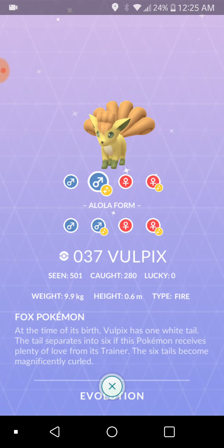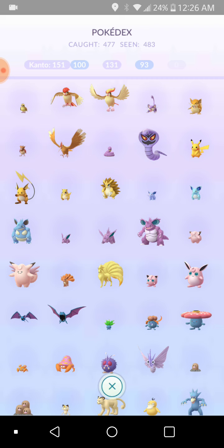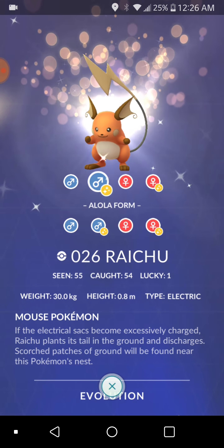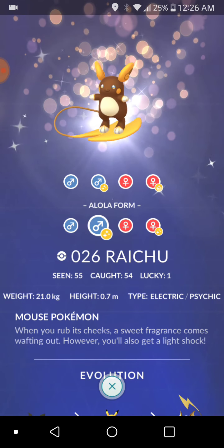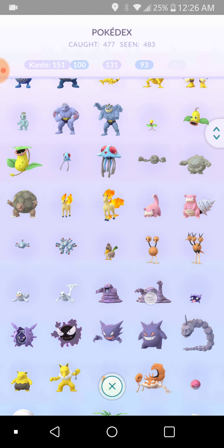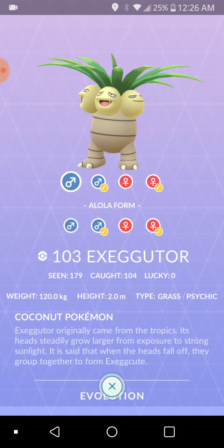You can also do this with ones that you don't have yourself — they'll show you what the shiny looks like. Like, I don't have a shiny Alola Raichu, but I have a shiny regular Raichu. So when I go to look that up it'll show me that I have that one, but not this one — but it shows me what it looks like anyway. Another Pokémon that has a shiny form in Alola but not in regular form is Exeggutor.